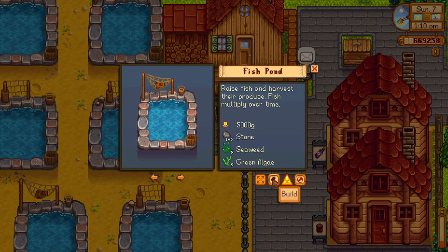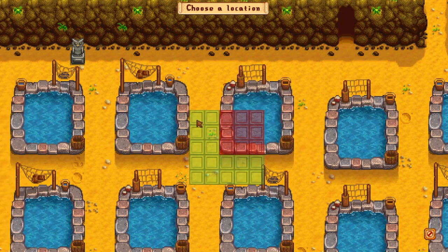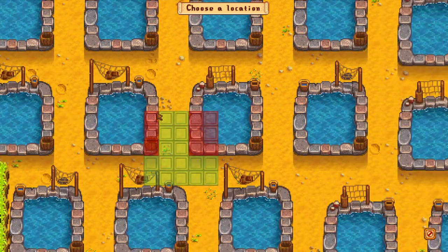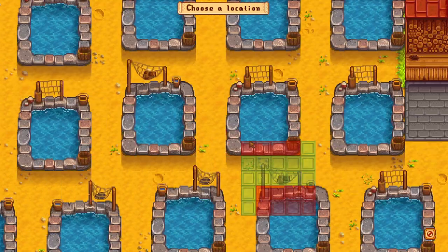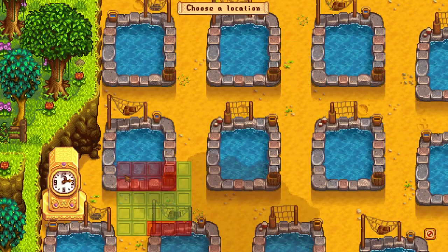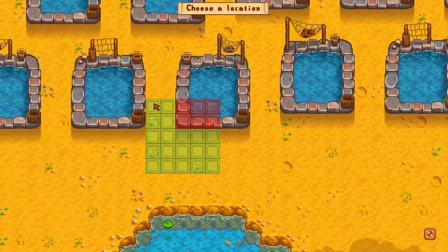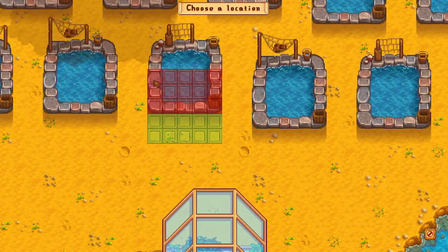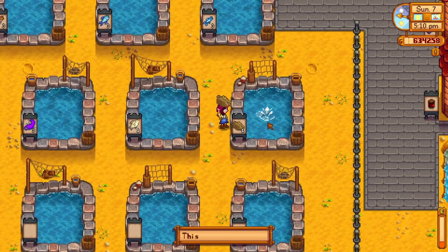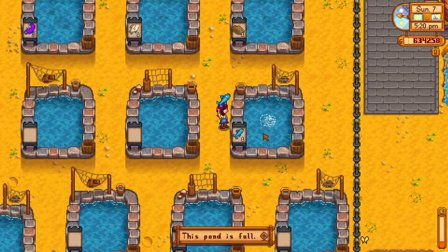Each fish pond costs 5 algae, 5 seaweed, 200 stone, and 5,000 gold. It would take quite a while to build all of these on a normal playthrough, but it is possible to build a ton of these on a regular playthrough if you wanted to. Building all of these fish ponds was the easy part, but building each and every one of them was pretty tedious, especially since there are more fish than inventory space.